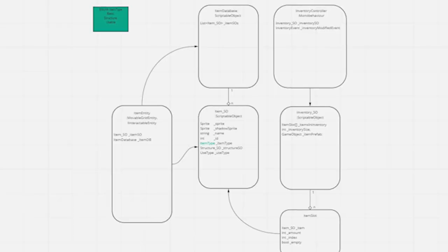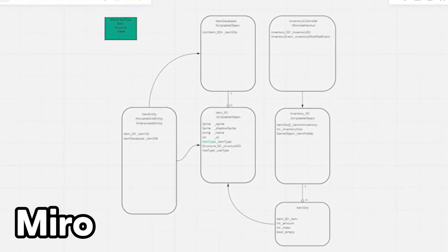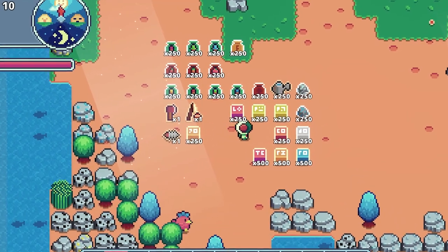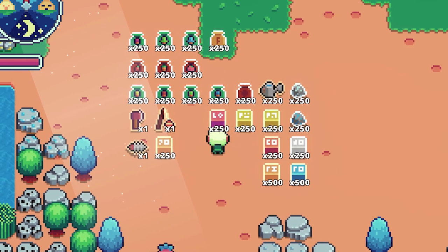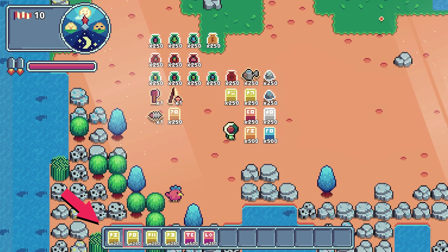Before I could start to reiterate on my inventory system, I first had to evaluate the current state of it. So for the code side of things, I went into my editor and made a diagram of all the classes responsible for items and inventory stuff. Now let's have a look at the game itself.